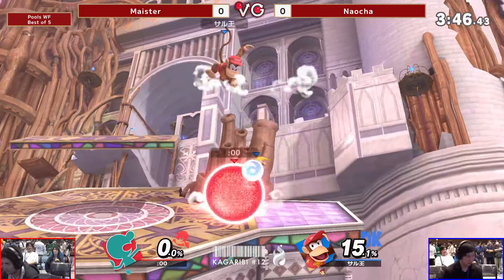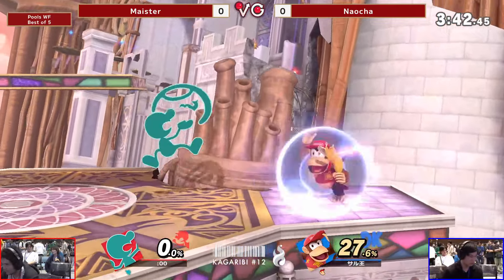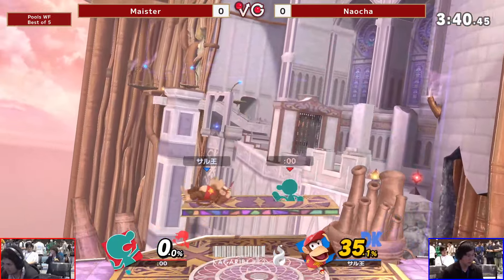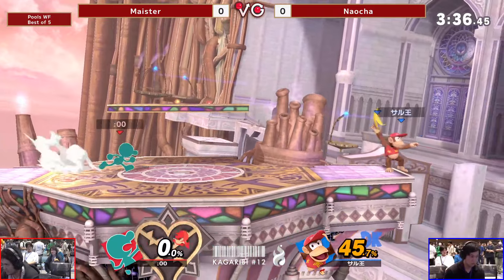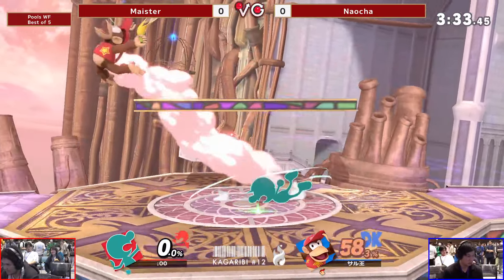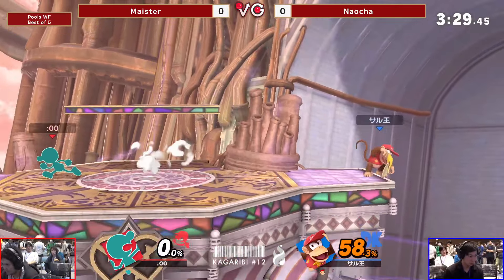There's that aggressiveness coming into play. The whiff punish — Naocheng definitely takes risks he doesn't have to, but that's how you have to play. That's your style, right? You've got to live and die by it. It worked out in the beginning, but now Meister is a little more aware and has been whiff punishing this game pretty consistently.